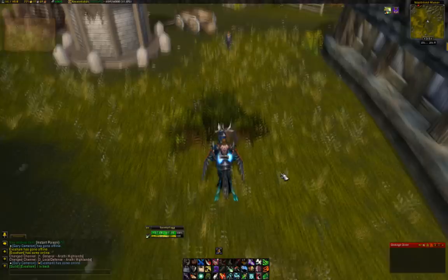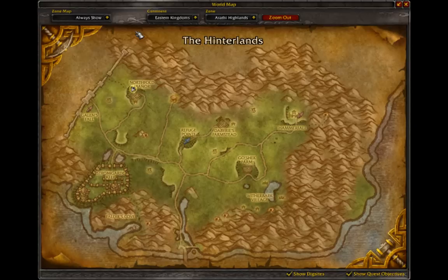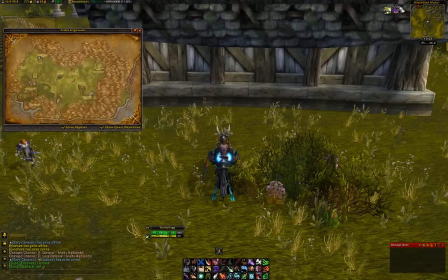We're in Northfold Manor in the Arathi Highlands, which on the map is just here. The nearest flight point for Horde is Galen's Fall and for Alliance, Refuge Point. It's kind of just north of Boulderfist and northeast of Circle of Westbinding — there it is, just there.